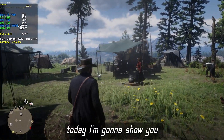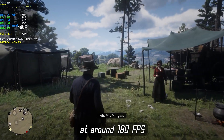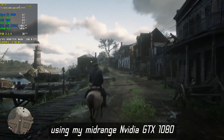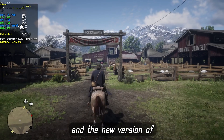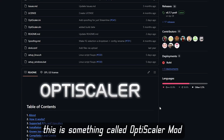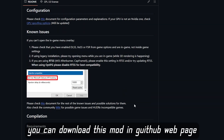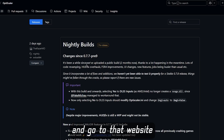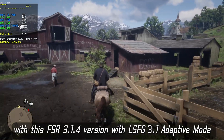Hello and welcome! Today I'm going to show you how I play Red Dead Redemption 2 at around 180 FPS using my mid-range Nvidia GTX 1080 with FSR 3.1.4 and the new version of LSFG 3.1 adaptive mode. This is something called OptiScaler mod — you can download this mod on the GitHub web page. I'll give you the link so you can go to that website and download OptiScaler mod with this FSR 3.1.4 version.